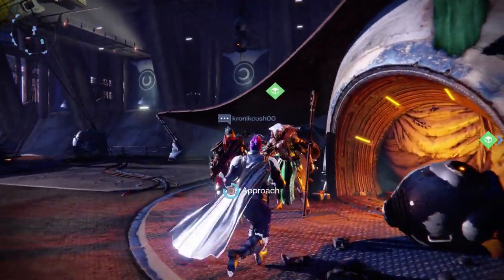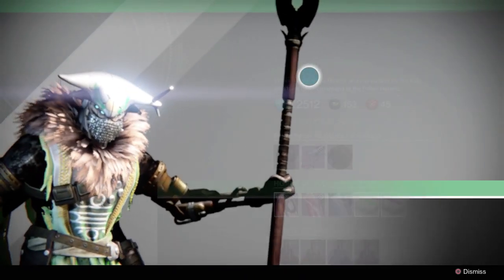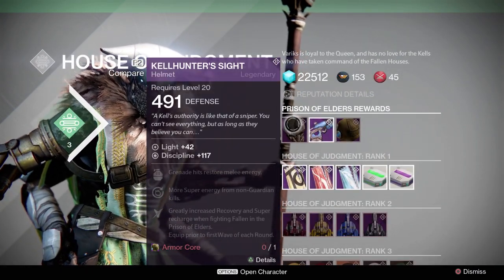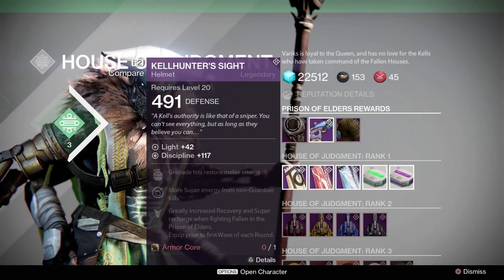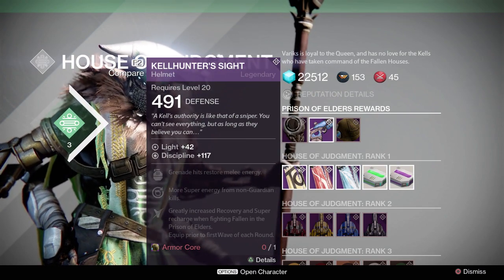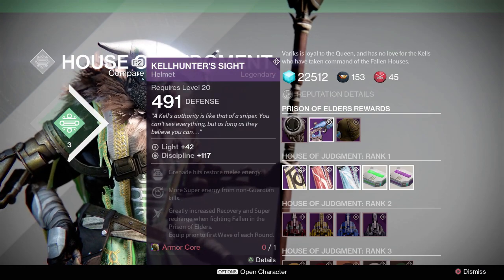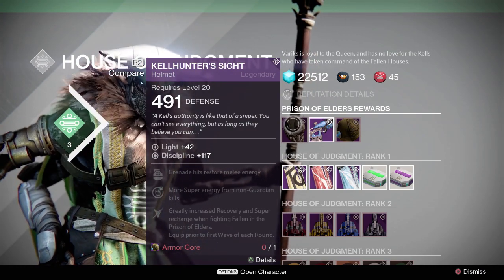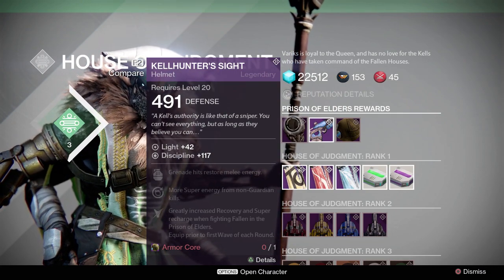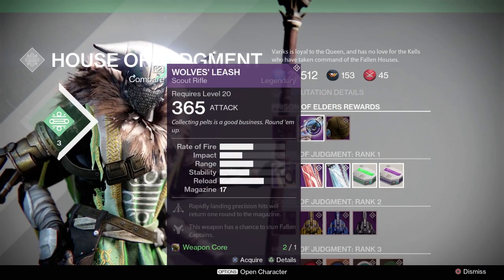So first we're going to check out Variks right here. This week he's got a Discipline Helmet for the Hunter and a Discipline Helmet for the Titan as well. The stat rolls are starting to become more varied. The Warlock roll is also a good one. You definitely want to pick up the Helmet — it's full Discipline and it's got bonuses for fighting the Fallen, so that's a win.